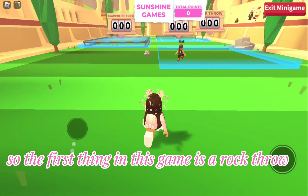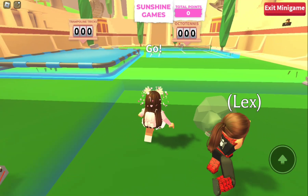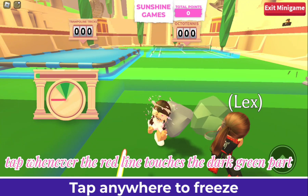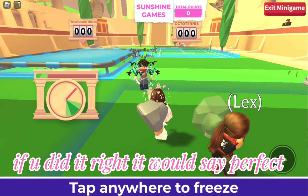The first thing in this game is a rock throw. Tap whenever the red line touches the dark green part. If you did it right, it would say perfect.